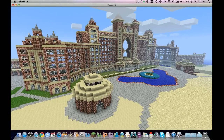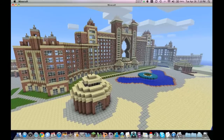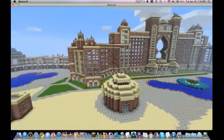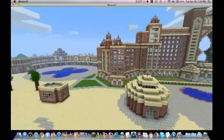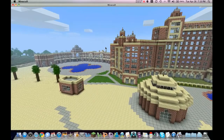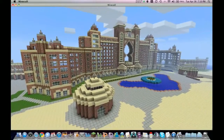What you see here is a building inspired by the Hotel Atlantis in Dubai. I've been working on it for a few days with a little bit of help from others. The main structure is about 90% complete. I still have to do a lot of landscaping work and individual room sizing and work on the inside.